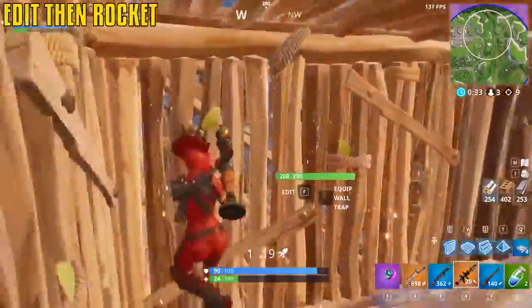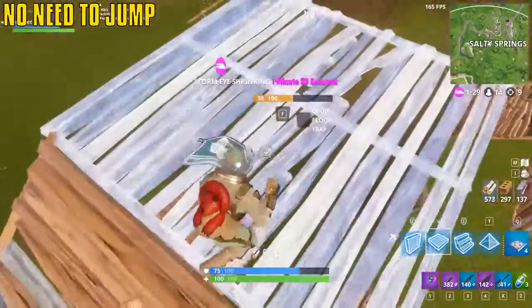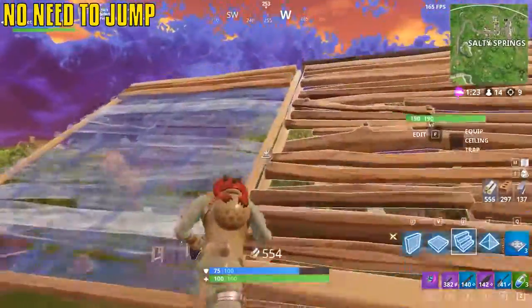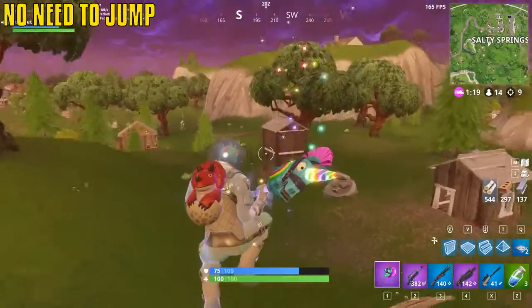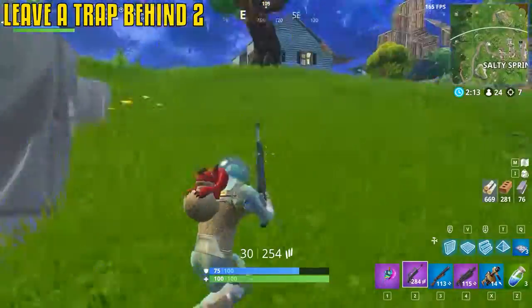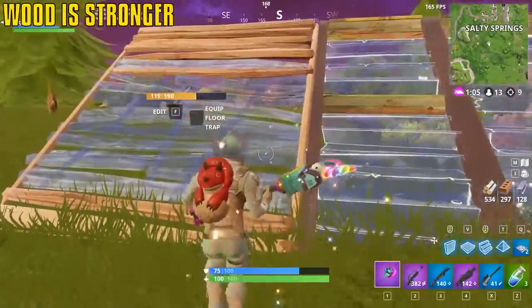Shooting a rocket through a window allows you to take no damage if you're on the other side. There's no need to jump when placing a jump pad — just build back up and walk over it to activate it; it's safer too since you might accidentally jump over the ramp and fall. Leaving random traps behind in places can sometimes grant you a freebie kill.